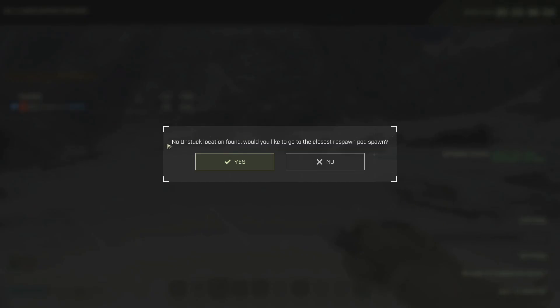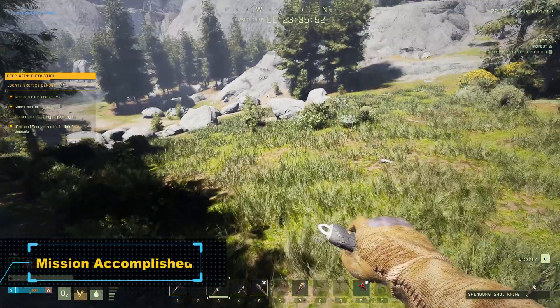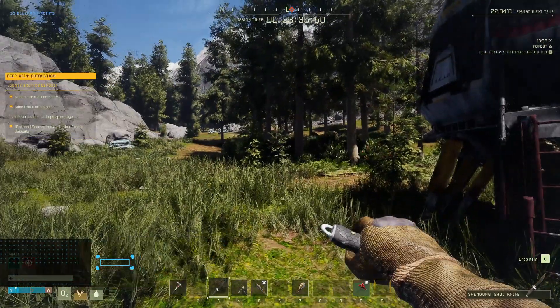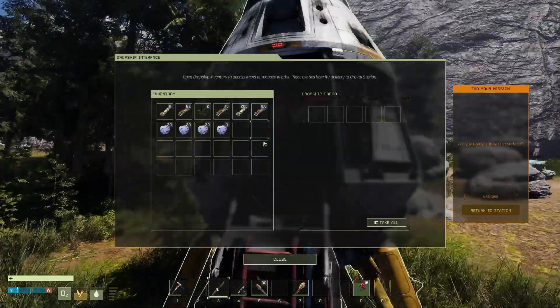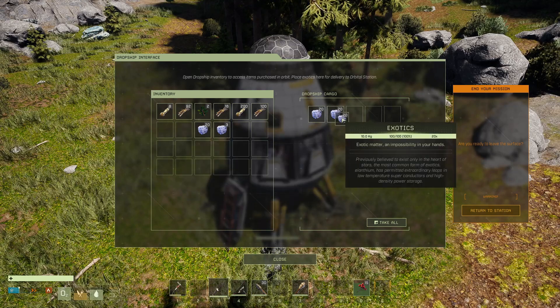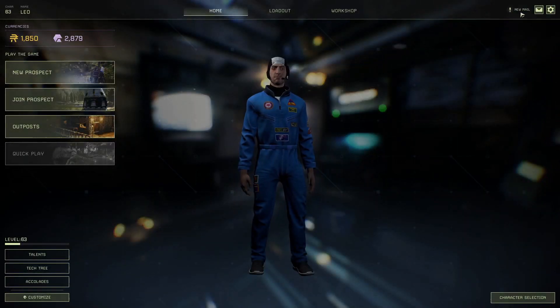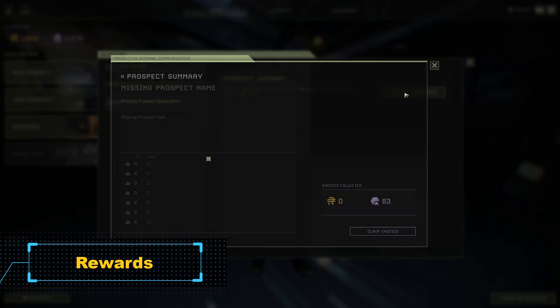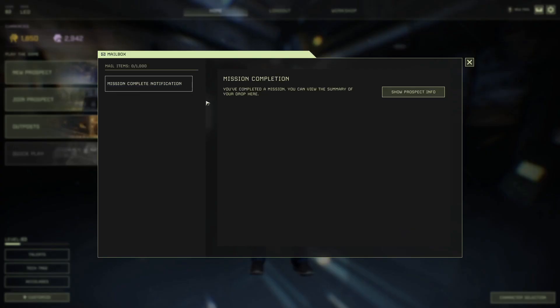A message will appear asking if you want to return to your dropship. And that's it — you're back in the dropship with 63 exotics plus 150 cash. Don't forget to redeem your points in your mail: one for exotics and another for the cash.